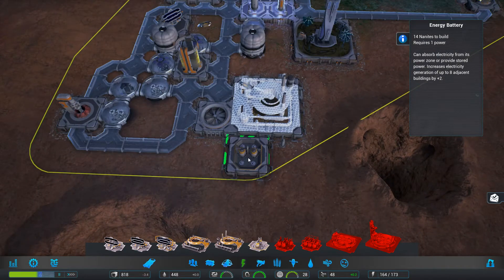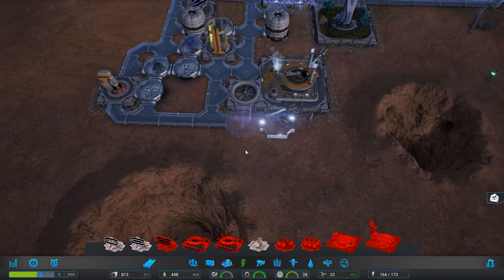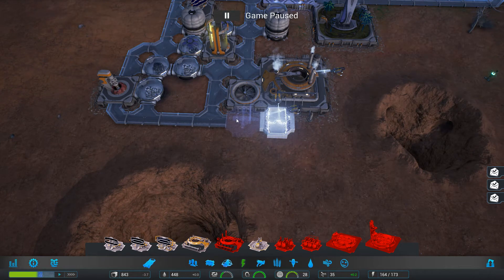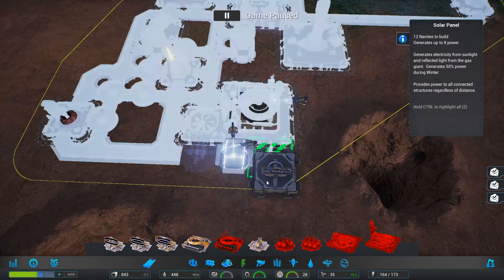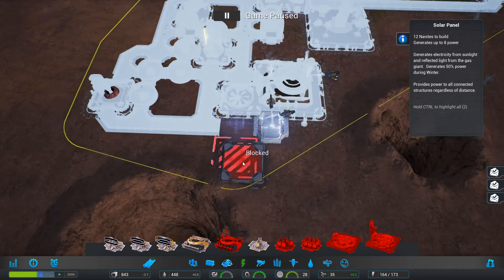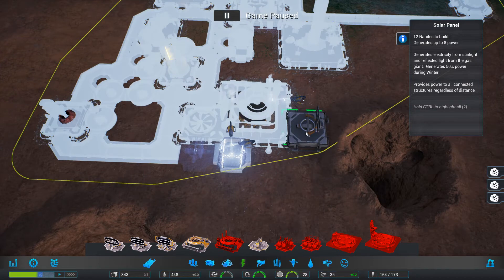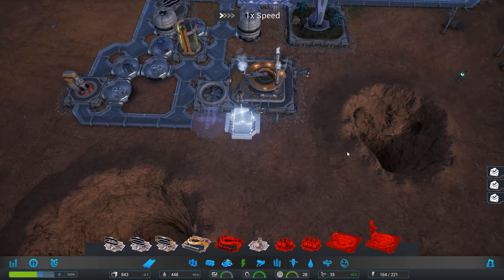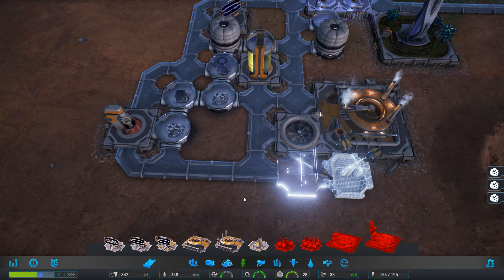I guess we just place it here then. Let's place some cheap solar panels. Why is it blocked? God damn it. One, two, three, four, five. One, two, three, four, five. It's the same. Doesn't matter because there's not enough room here for everything — because of the stupid crater. God damn it. It's fine — a bit suboptimal but it's okay, I don't really mind that much.